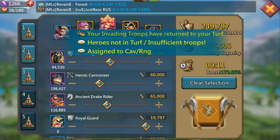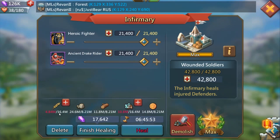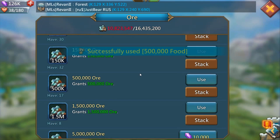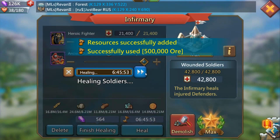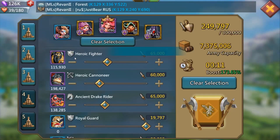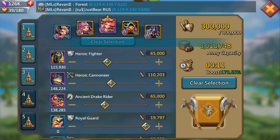Our hope is that we'll just be able to slowly outmatch these guys. Unfortunately, the wound count here is so high that it goes over my infirm capacity, and this costs me pretty dearly down the road. When you hit anybody this big, you really should have a pretty decent infirm size.